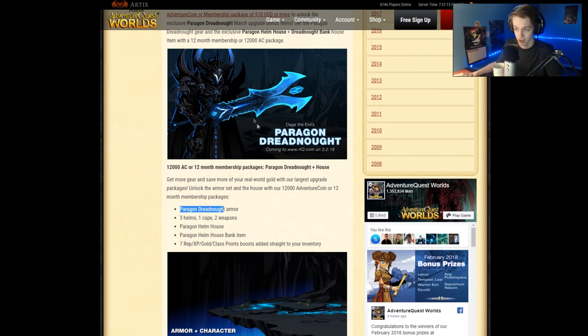Paragon Dreadnought armor is for the low tier. You get the armor and sword if you buy the low tier package in the month of March.